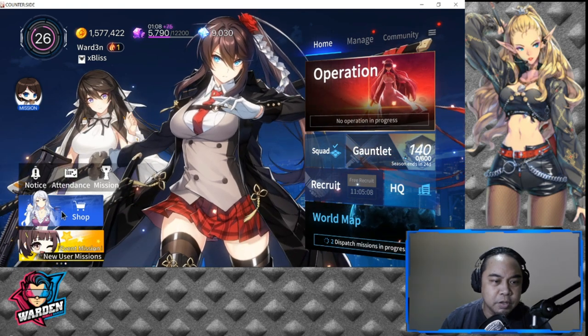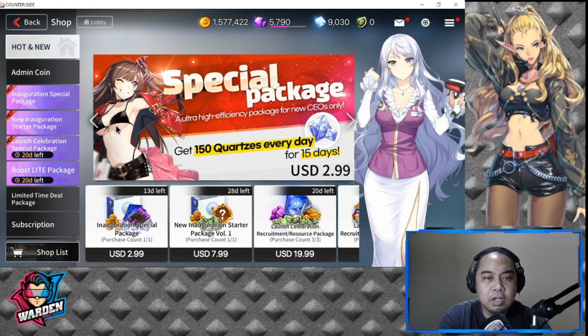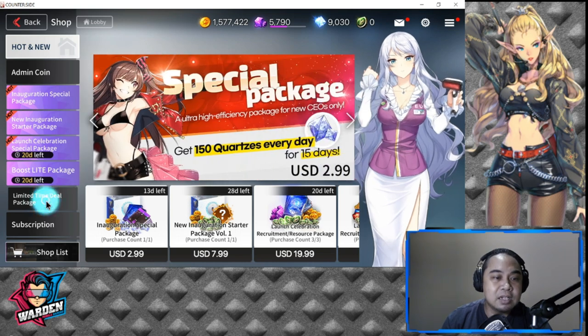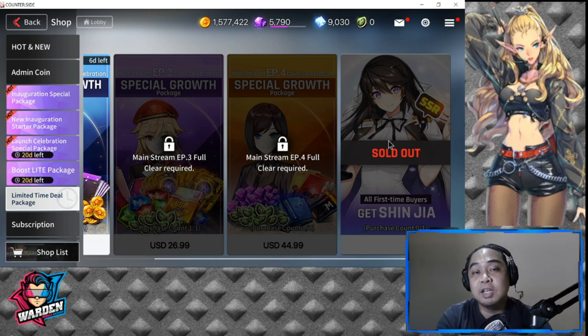I wanted to share some tips about the shop. Not everything in the shop is bad — there are a couple of good deals. The one I promised: to get Shinja, purchase anything under 'First-Time Buyers' — purchase count is only one. So just buy any type of currency purchase once and you get her automatically. It was fortunate that I was able to get her earlier from a summon.